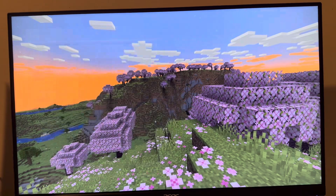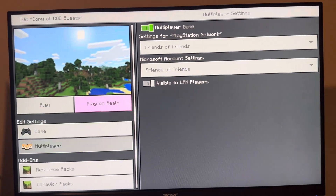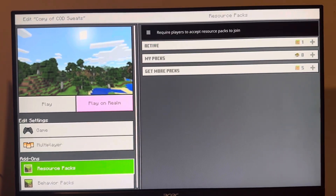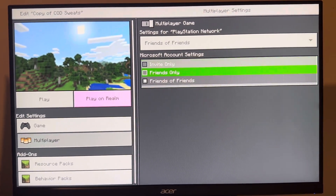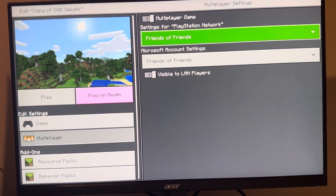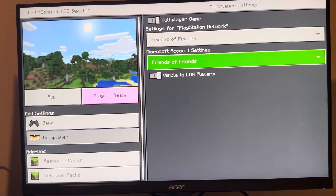You can change this for your world by going to Play, then Edit, scroll down to Multiplayer. You can change settings for your PlayStation Network or your Microsoft account. So yeah, I hope you guys enjoy this tutorial — I'm out, peace.